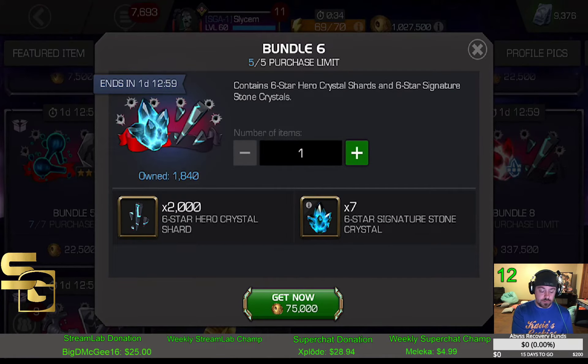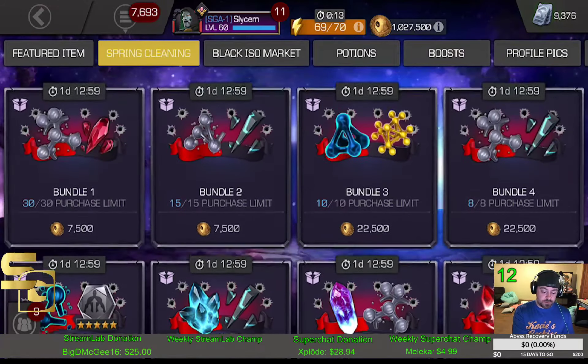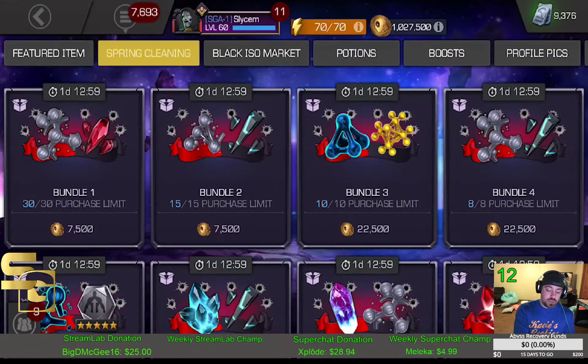Bundle 5 is T2A fragments along with five-star six-stones — I'm not concerned about my five-stars as much, it's not going to help my prestige, so that's a pass. Bundle 4 goes back to six-star fragments — we've got six-star hero shards and we're going to be scooping this up, looking to score as many six-star shards as possible.